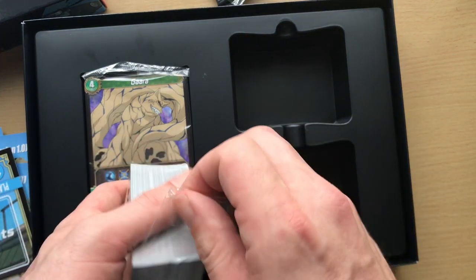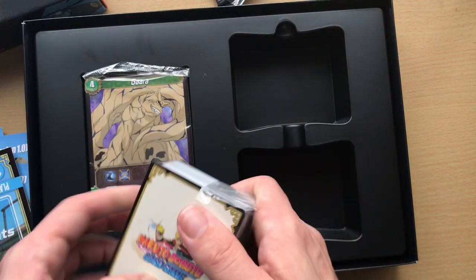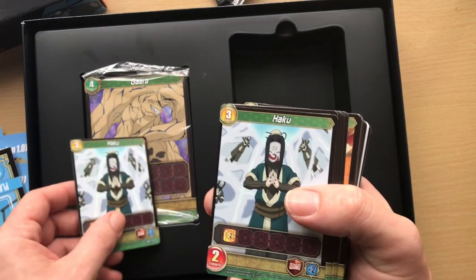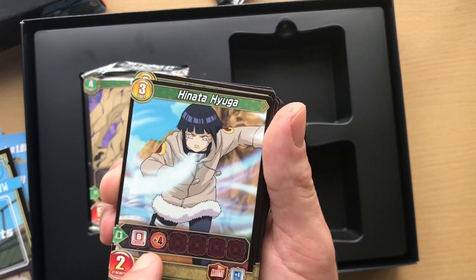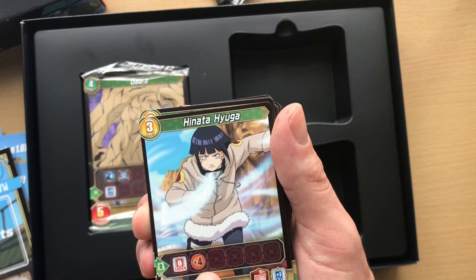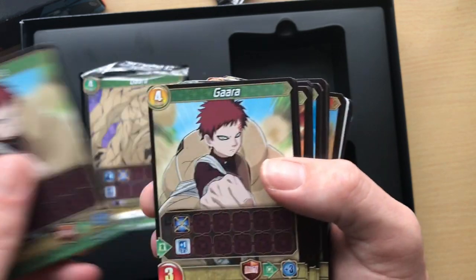All right, these are two decks — I think you have 50 cards in a deck and also eight of the big cards, called EX cards. So Haku — obviously anyone who watched Naruto knows she is not a girl, she's a boy. One, two, three Hakus. Hinata as well. The cards don't have all the skills written out, they use symbols. Unlike Dragon Ball Super cards which have everything written, here you need to know all the symbols. I have no idea what most of them do.